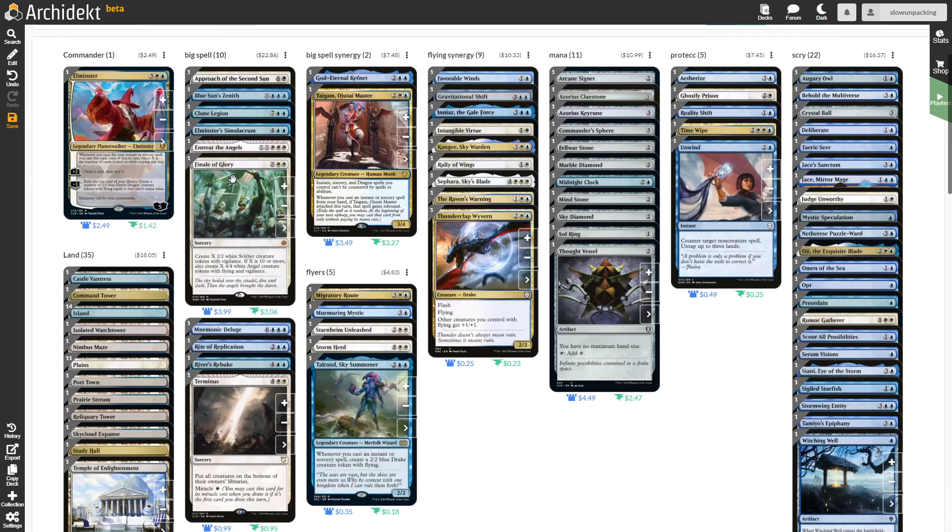A good example of a spell you don't want to get out of the top for your fairy dragons is Finale of Glory, because its mana value is not too high. But the mana reduction does work with X spells as well, so it will be pretty easy to scry ten times and then only have to pay two white mana for ten 4/4 white flying angel creature tokens with flying and vigilance. So that's really good.